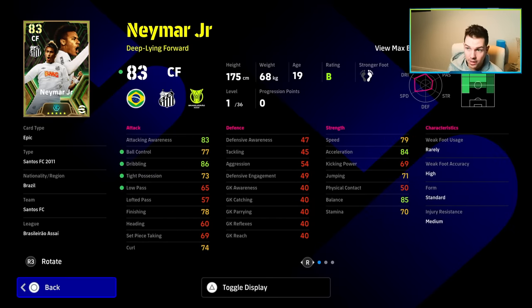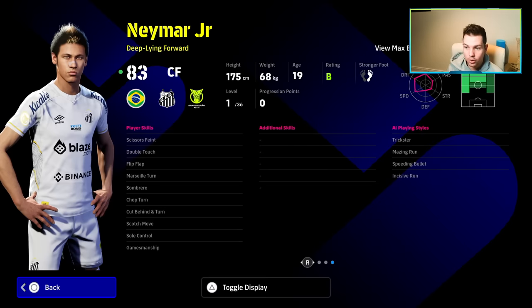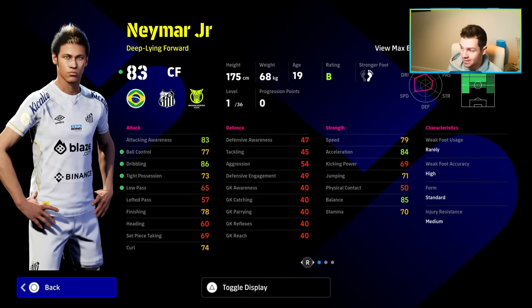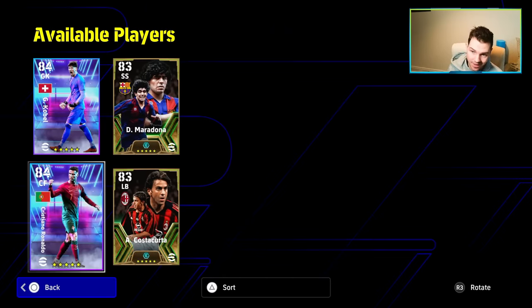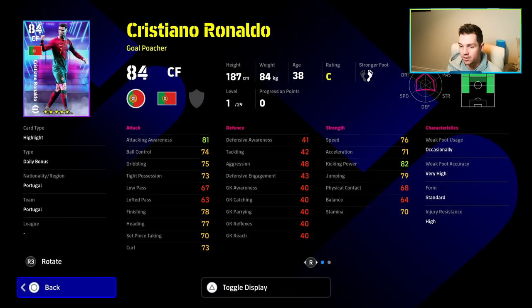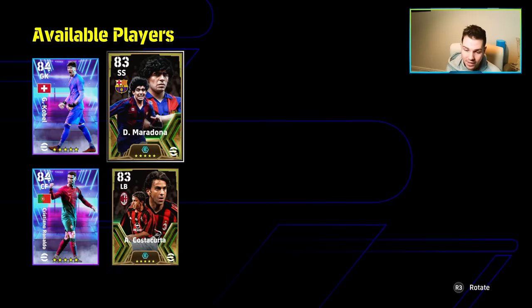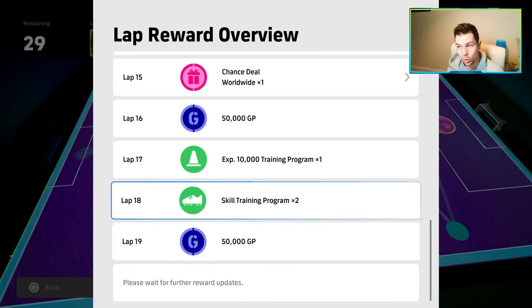That's the Neymar card there — not as good as the card on the database before, but he's still a beast with ball control, dribbling, anti-possession and low pass. He has double touch, flip flap, and soul control, but doesn't have outside curve, which is a bit of a pity. Still a phenomenal card with 36 levels to go. Lap two also gives you a chance deal on the worldwide one — that includes a new Cristiano Ronaldo daily bonus card, Costa Corta, and a new Big Time Maradona. They've definitely listened to feedback about giving us something to grind.